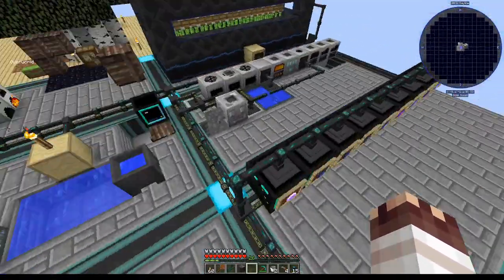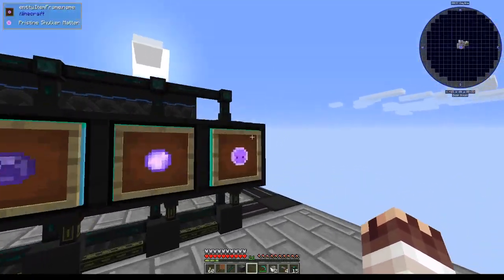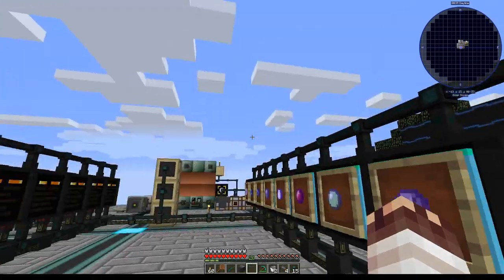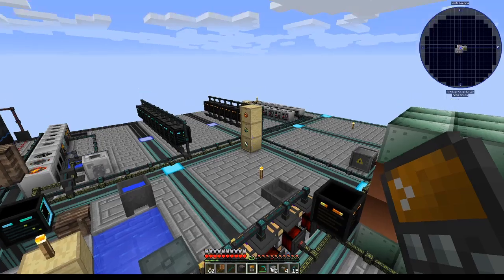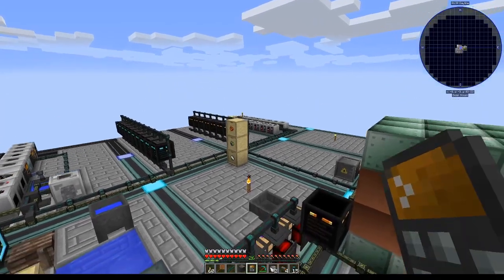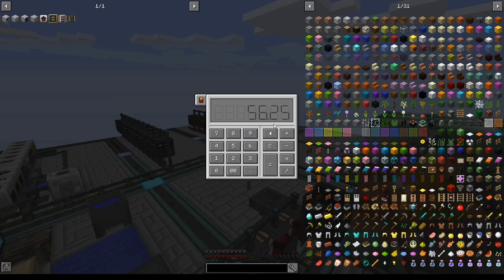Two shulker models — and I now have not only one but two shulker models — can support 28,800 RF per tick. Which is, according to this handy math calculator that you get by shift-right clicking on the crafting calculator, 56 MV machines constantly running that my power system can support, which is pretty great in my opinion.